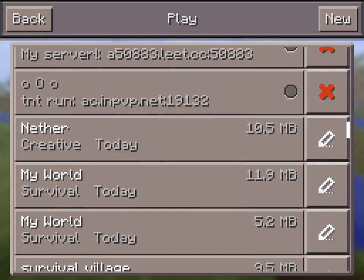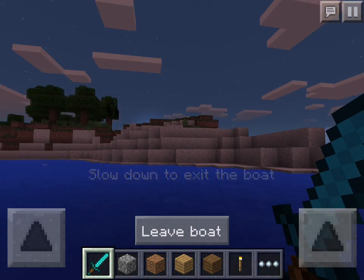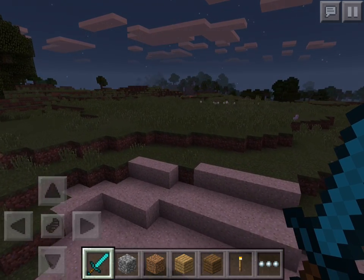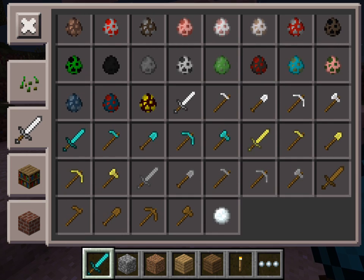I'm going to go on to one of my worlds called Nether — it has nothing to do with anything. As you can see, I have a diamond sword, which means they have every single kind of tool and weapon in the new inventory: diamond, gold, wood, iron, stone, anything.